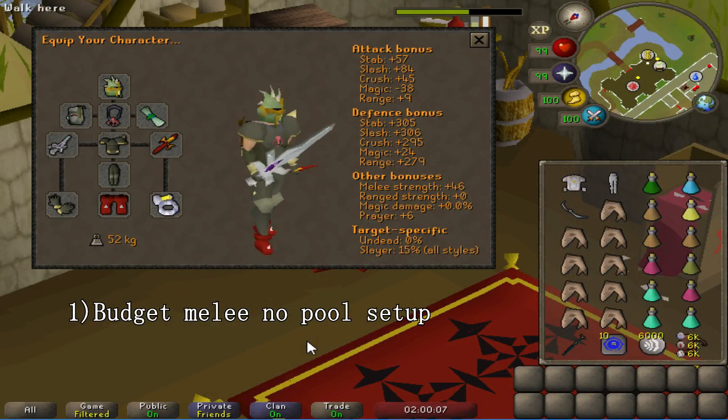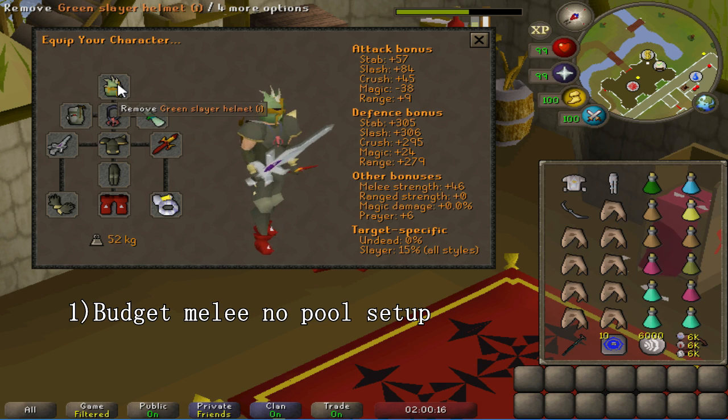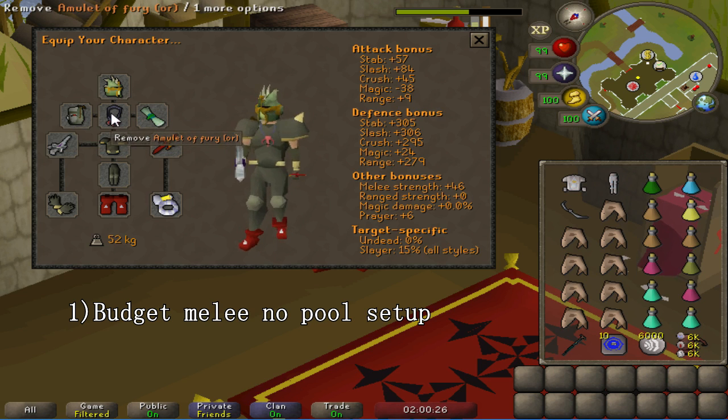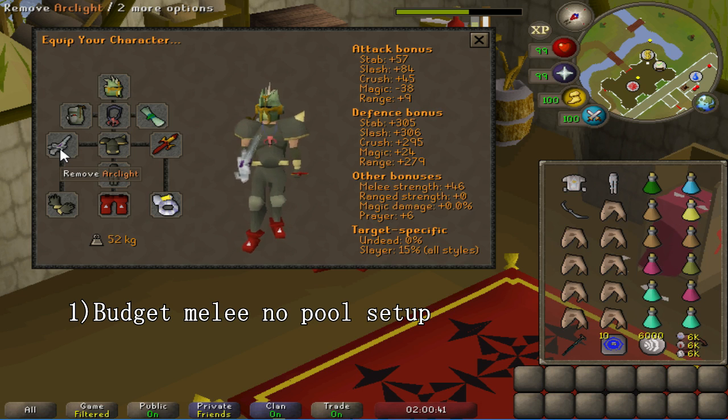The first setup is the budget setup without the use of a Rejuvenation Pool. You want to have the Slayer helmet imbued so you get the damage and accuracy bonus for all three combat styles, as you'll be using all three at Sire. Bring your best Ava's backpack. For the necklace, at least a Glory, or an Amulet of Fury if you can afford it. For the weapon, I highly recommend the Arclight since it's essentially free, though you do have to do a decent amount of the Catacombs. If you don't have it, a whip is fine.